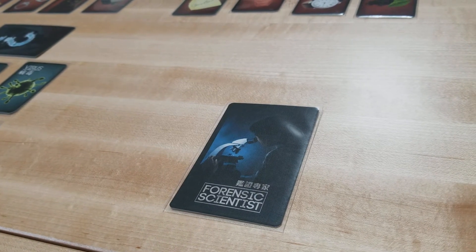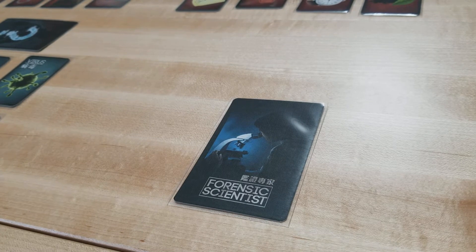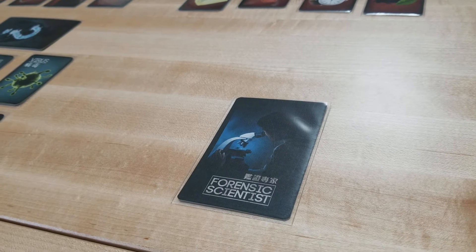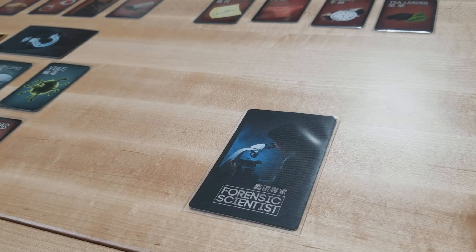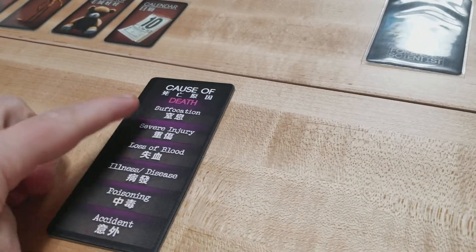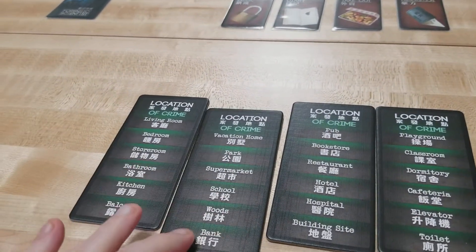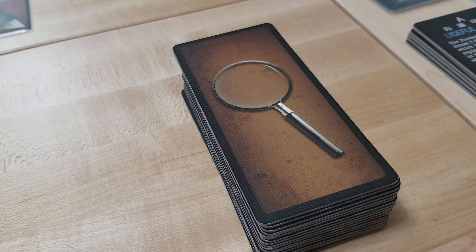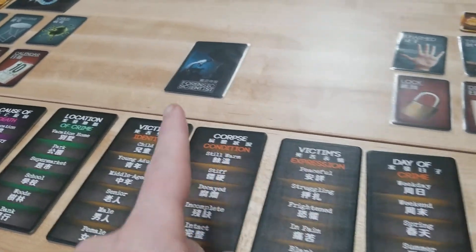The forensic scientist will then have the murderer and accomplice close their eyes. If you're using the witness, the witness will now open their eyes and the forensic scientist will simply point to the two players who are the accomplice and the murderer. The witness will not know which one is which. The witness then closes their eyes and all players open their eyes. Next, the forensic scientist sets up the clue tiles — always using the cause of death tile and selecting one of the four location of crime tiles. Then they randomly draw four tiles from the shuffled clue deck, giving six tiles total available to the forensic scientist.